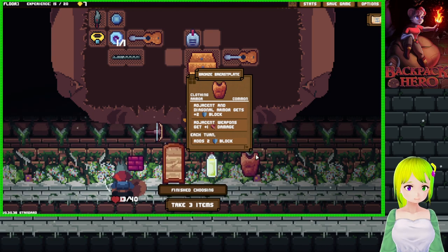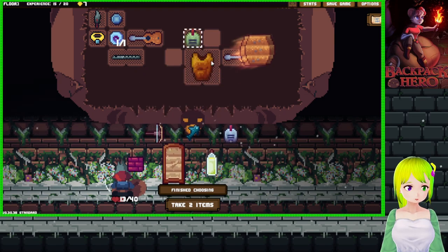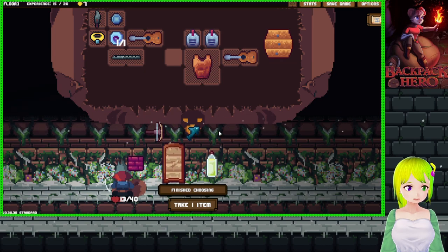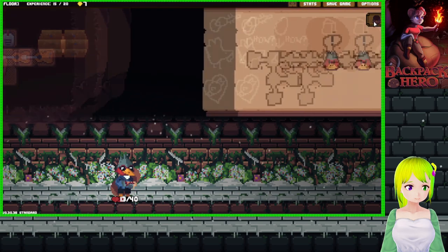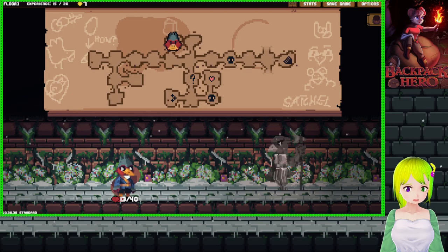What's this do? If I do this and then this, this is eight block, seven block. Might as well take the fish. This spot will show us what our boss is - so this is gonna be the boss of floor three.